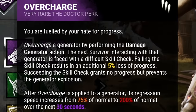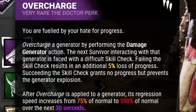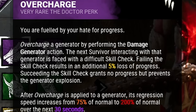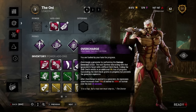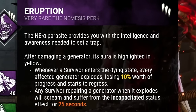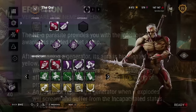My next perk is Overcharge, which received a slight change from the PTB but is still insane. Whenever I kick a generator, its regression speed increases from 75% up to 200% over the next 30 seconds. The next time a survivor interacts with it, they'll face a difficult skill check — missing it causes the generator to explode with an additional 5% progress loss. My fourth perk is Eruption: after damaging a generator, the next survivor who enters the dying state causes all Eruption gens to explode, losing 10% progress and incapacitating any survivor working on them for 25 seconds.